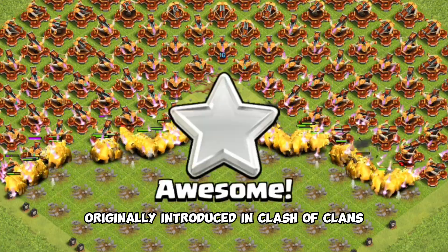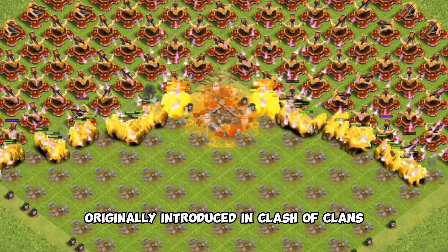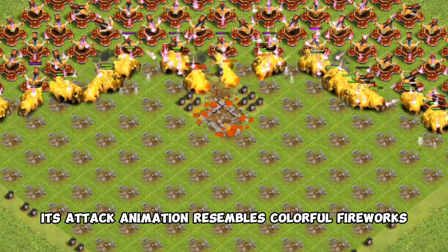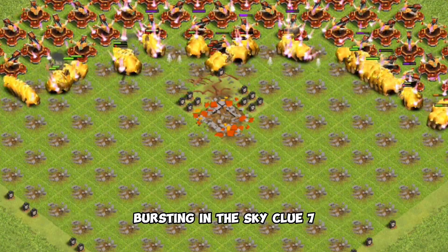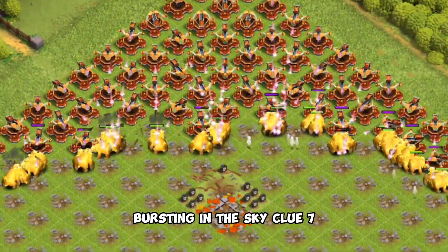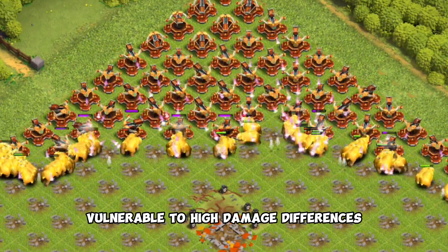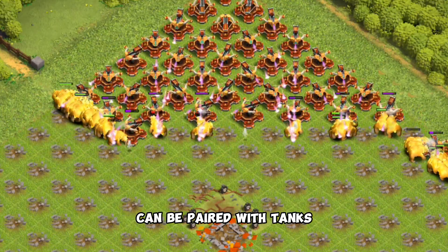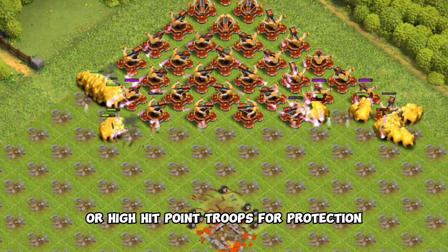Clue 5: originally introduced in Clash of Clans as a long-range artillery troop. Clue 6: its attack animation resembles colorful fireworks bursting in the sky. Clue 7: vulnerable to high damage defenses and seeking air mines. Clue 8: can be paired with tanks or high hit point troops for protection.